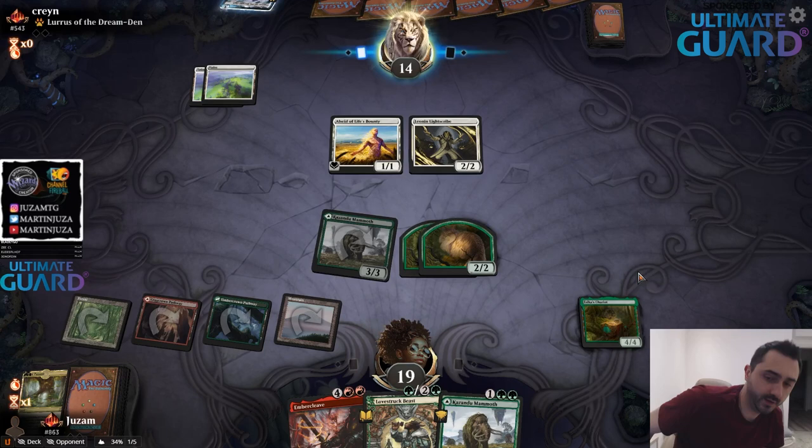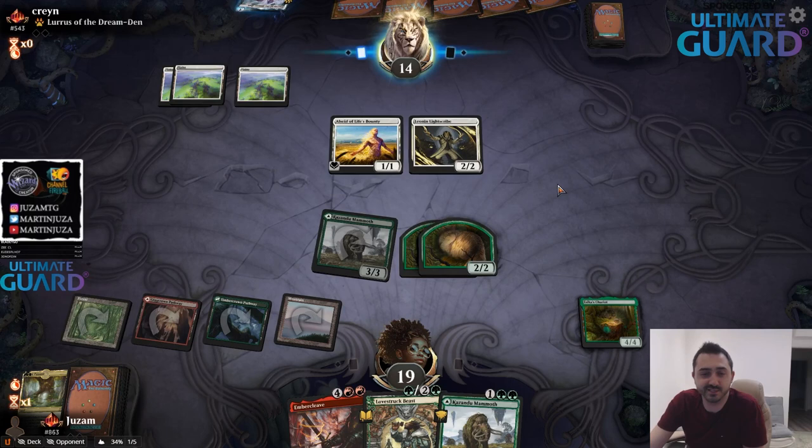Oh wait, I can't make this into a creature and attack with four creatures — that doesn't work. I still need to make it into a creature. I think it's still probably a fine play here. I got both Love Struck Beasts — this would be okay. It doesn't really matter, I suppose.